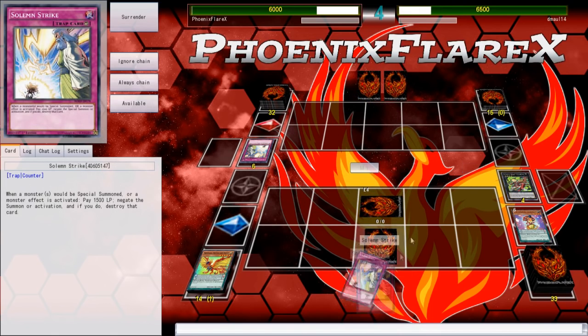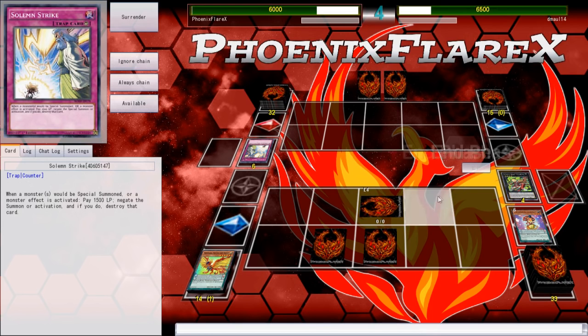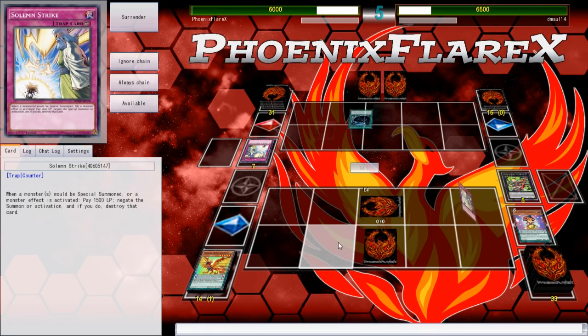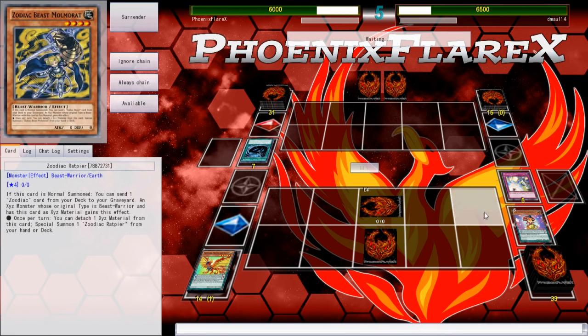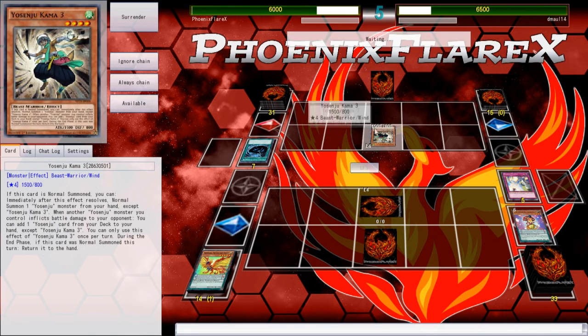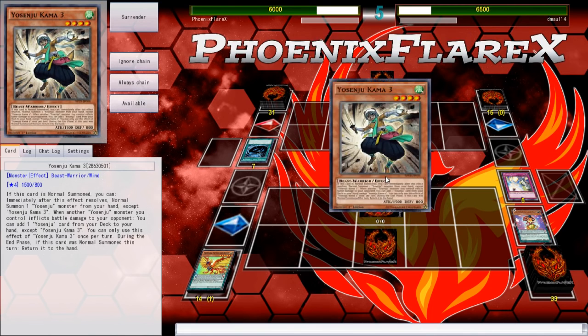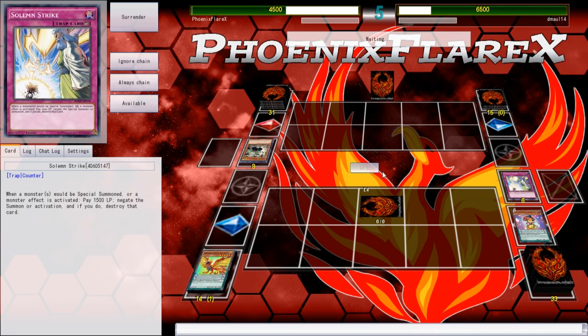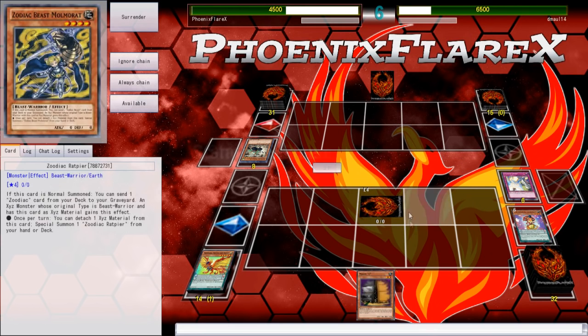A Solemn Strike here — alright, so we're just gonna have Counter Trap Wars, apparently. But my Counter Trap War is gonna be better than yours, because my Counter Trap War ends as soon as I draw into a low scale. Okay, so MST-ing one of them — you're gonna activate its effect? You hit one, you didn't hit the other. This game is so absolutely bonkers. This is ridiculous. This is a Max C — I'm gonna pass my turn now.